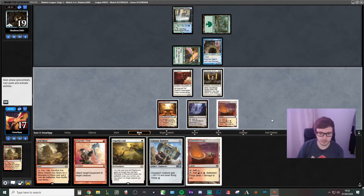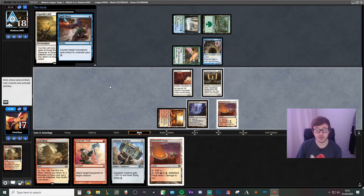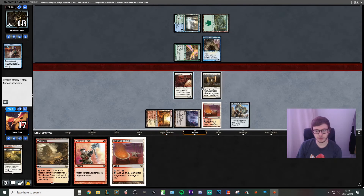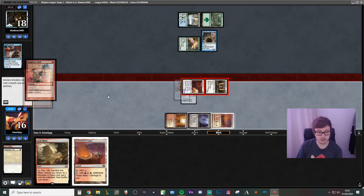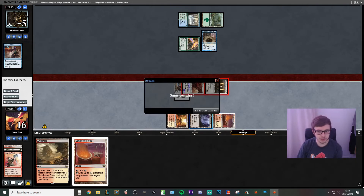I think our opponent has to block. So we play the Battlefield Forge, then Sigarda's Aid. Unless our opponent's got counter magic — that's the wrong thing to counter buddy. Then we just swing in with both. We can't block, so they might just not know about this card. Do you know blocks? Which is what we would like to see. Sweet — finally got there! Luckily it was linear deck versus linear deck, so they didn't have much interaction. But that is exactly what the deck is supposed to do.